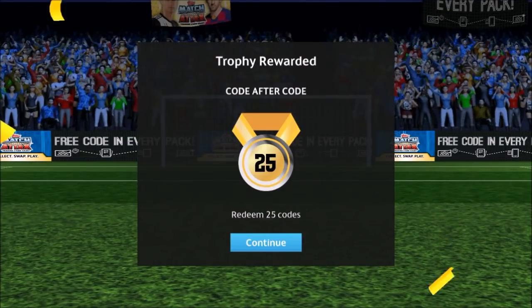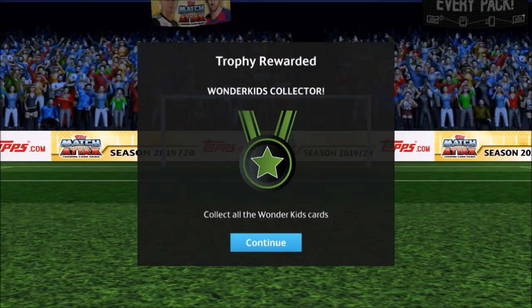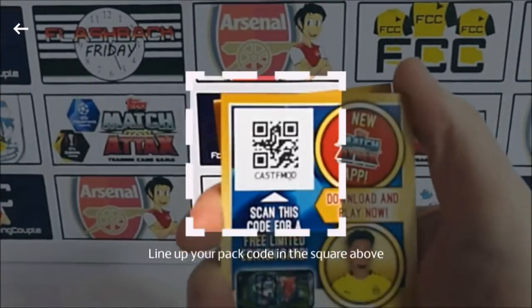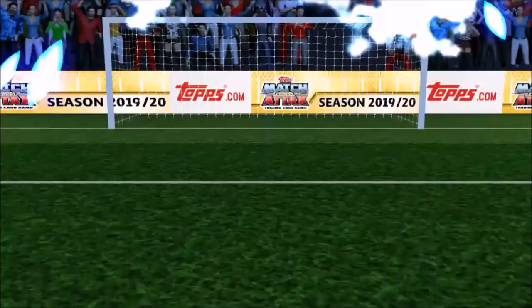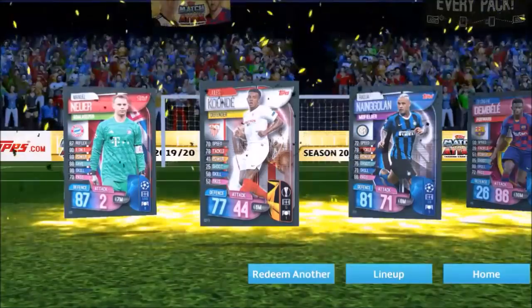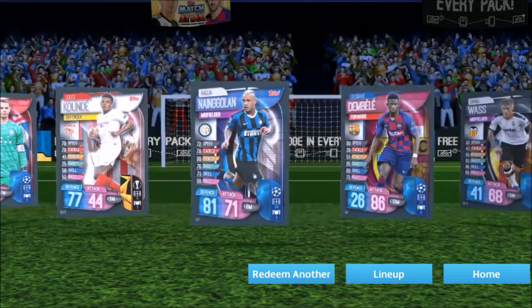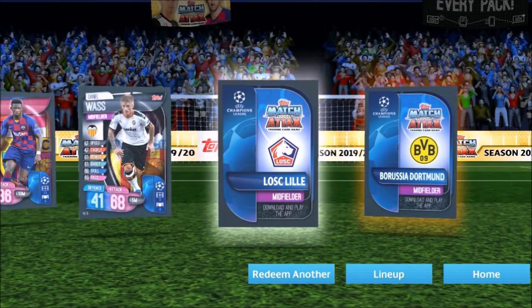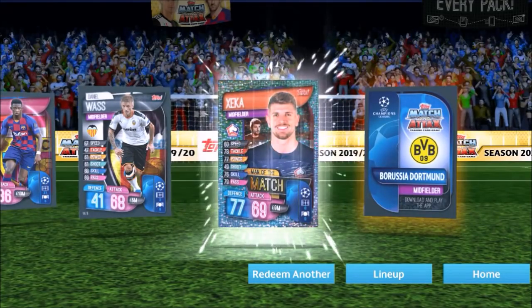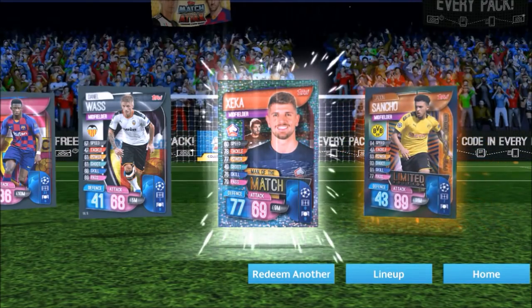We did actually get eight redeemed from 25 codes. And a Wonder Kids collection! Another one found — another Sancho one, probably bronze again. Hopefully we can trade them. Nice 87 in defence — pretty good. Maybe we could do better though. Dembele — yes! Two inserts again — Azek man of the match, pretty cool. And yeah, another bronze.